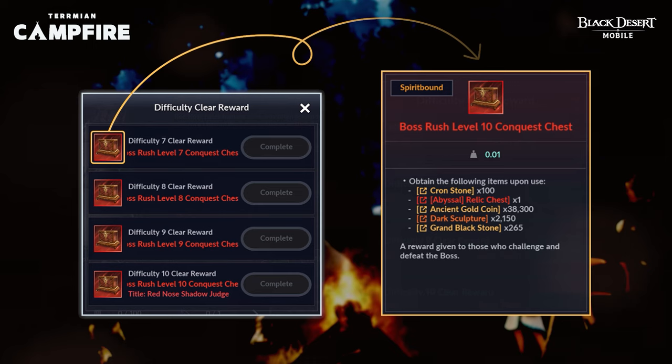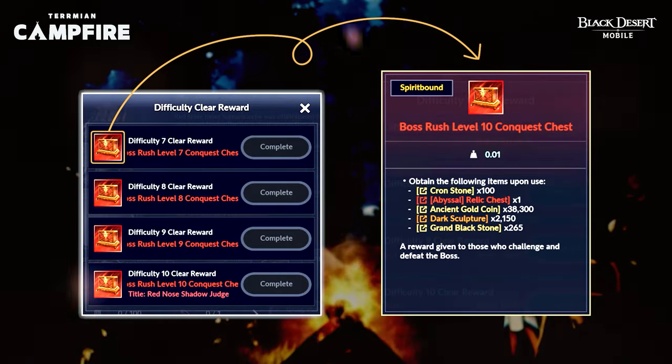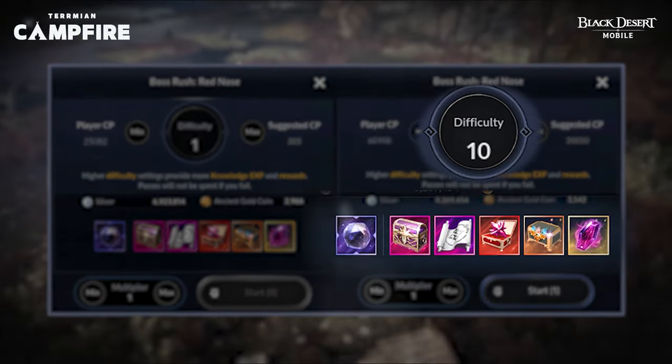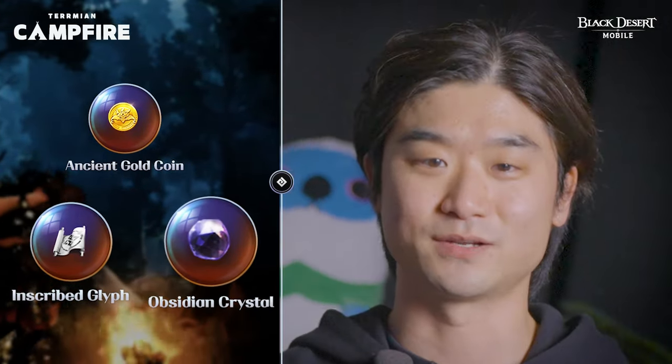Let's talk about the recent content revamp that's shaking things up. We heard you loud and clear — we've simplified the complex content to make it more accessible, especially for newer adventurers. Boss Rush and Ancient Ruins have undergone some major restructuring. The Boss Rush now features 10 levels of difficulty with revamped rewards. Get ready for a treasure trove of rewards, including Ancient Gold Coins, Inscribed Glyphs, and the highly anticipated addition of Obsidian Crystals.